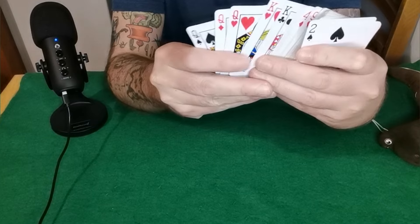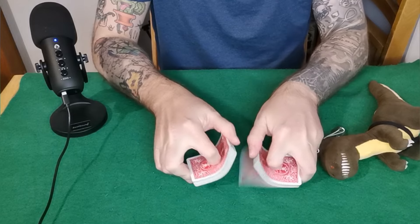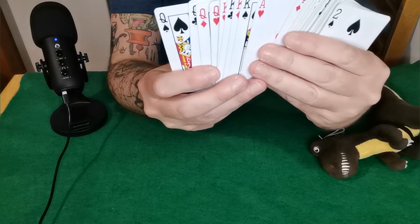So today you start with the four queens and the four kings on top of the deck, and now you can give the deck a shuffle, just making sure that you keep those eight cards on top of the deck. Quite easy to do — you just need to be able to shuffle, and now I still have those four cards on top of the deck.